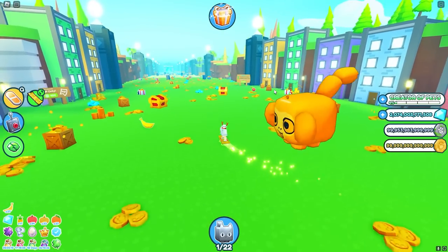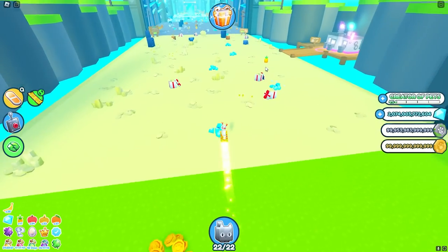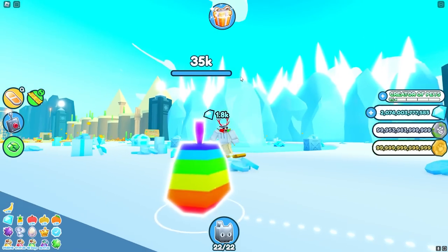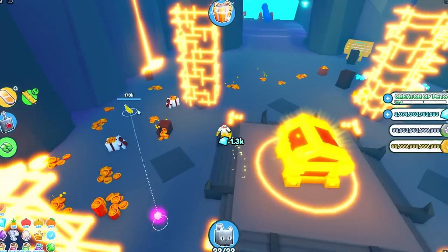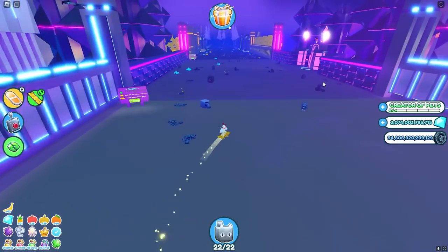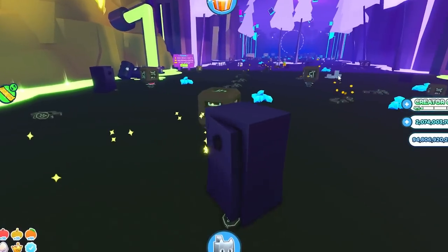The first thing you want to do is farm up the fruit inside of the areas. Depending on how long you want to grind, the more fruit you get the more diamonds you will receive. The best fruit is the rainbow fruit because it gives one of every single multiplier. The max fruit cap is 200, although I wouldn't recommend going past 100 because at that point the multiplier barely goes up.